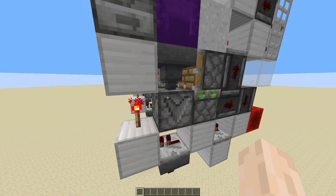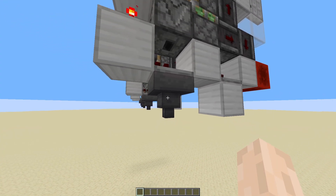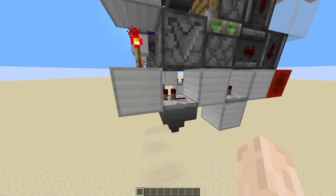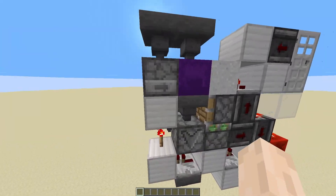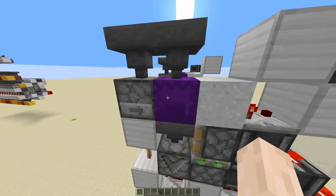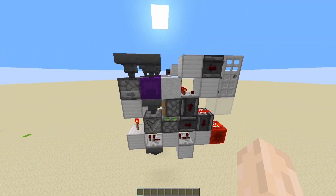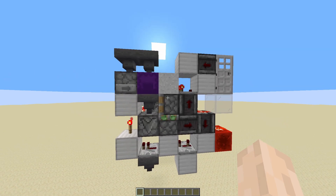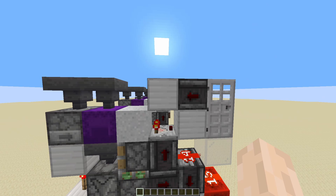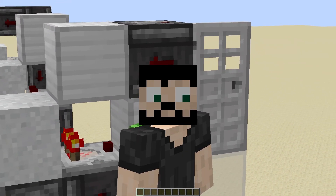The redstone torch allows the hopper to pick up the shulker box, and whenever it powers on again, it ejects the shulker box through this dropper and collects it with the hopper down here — the one we can connect to our storage system to retrieve the full shulker boxes. It also powers this dispenser, so a new empty shulker box replaces the old one. To power this piston, we are using quasi-connectivity. I know — we are fixing quasi-connectivity with more quasi-connectivity. Redstone is weird. But it works, and this time I did test it.